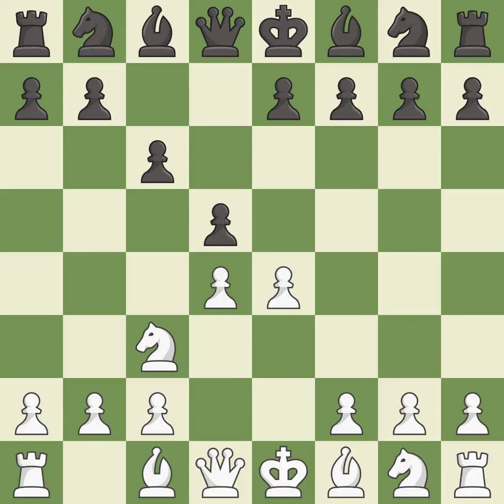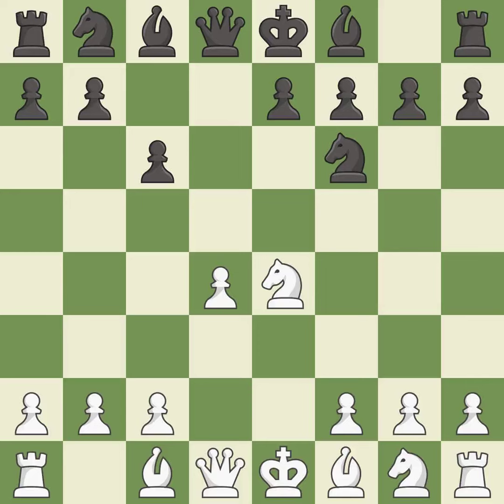c3 protects the e4 pawn and attacks the d5 pawn. dxe4 opens up the center and plans to meet Nxe4 with either Bf5 or Nf6, challenging the knight. Nxe4 recaptures with the knight in the center of the board where it controls many important squares. Nf6 develops the knight toward the center, attacks the knight on e4, and controls the d5 square.